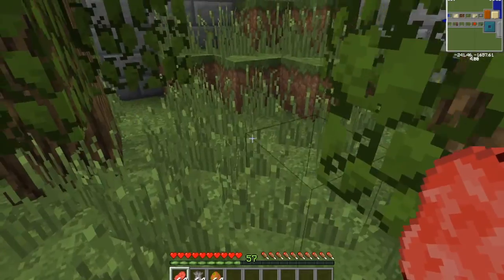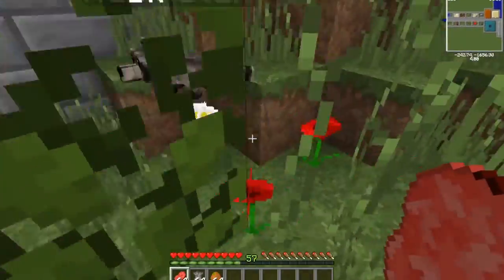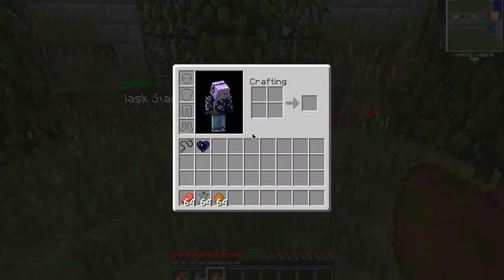Raccoons are tamed by giving them any edible food source. As you can see I have raw beef, but you could do pork chops — I think you can even do cooked meat if you wanted — but spider eyes will not work.